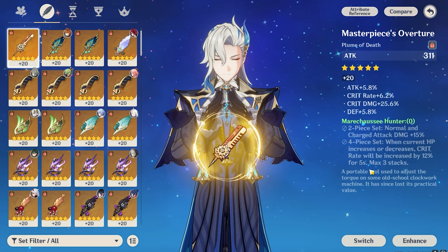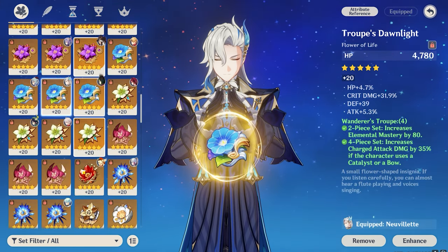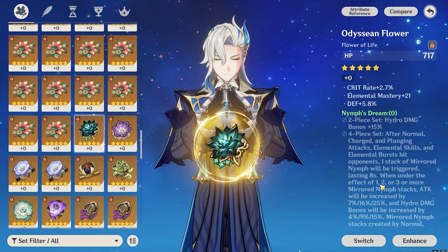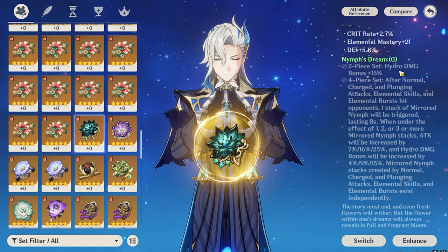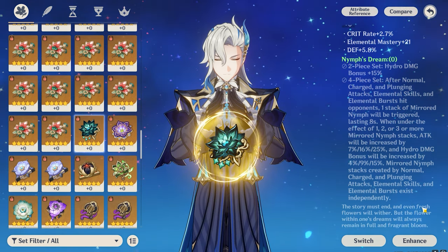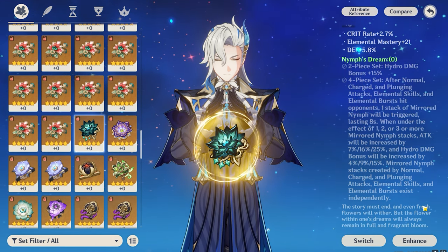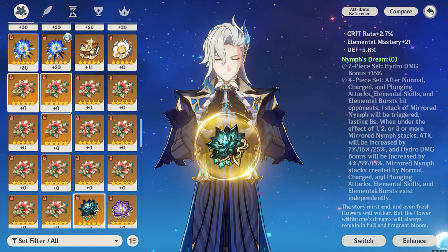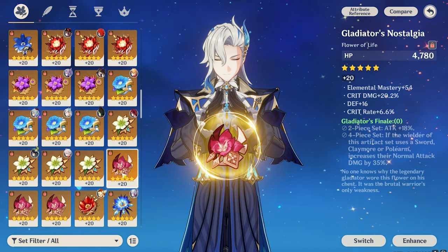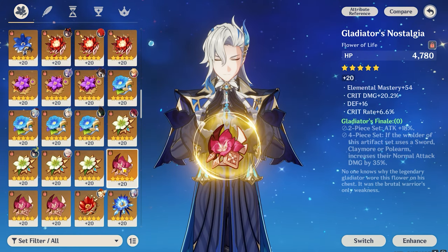In my opinion, the best artifact set is Nymph's Dream. The two-piece gives 15% hydro damage bonus, and the four-piece gives a massive attack boost and hydro damage boost, which helps Neuvillette deal more damage on the field. Wanderer's Troupe also comes in handy — it's literally a very good artifact set as well.